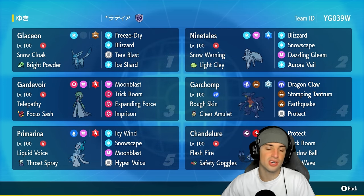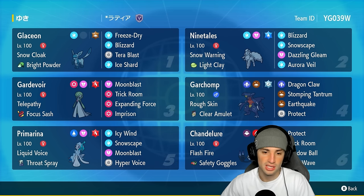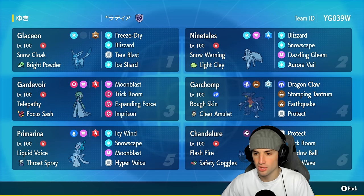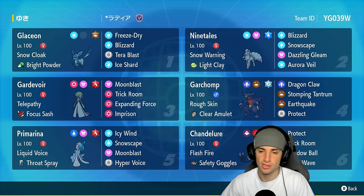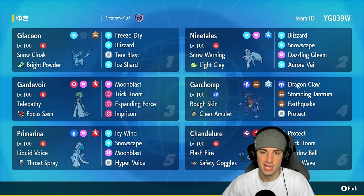The other Pokémon on today's team feature a nice combo of Gardevoir and Garchomp — we showcased this a couple videos ago, so check that out for more depth. Gardevoir has Telepathy with Imprison and Trick Room, plus Expanding Force and Moonblast. Garchomp can EQ freely next to Gardevoir due to its ability, and it has Rough Skin, Clear Amulet, Dragon Claw, Stomping Tantrum, Catch, and Protect.